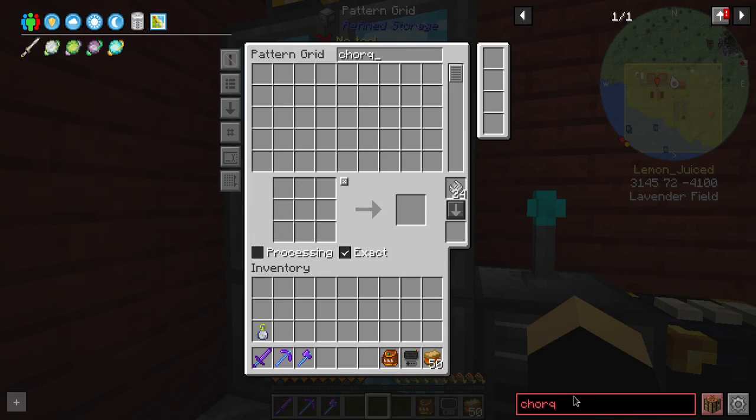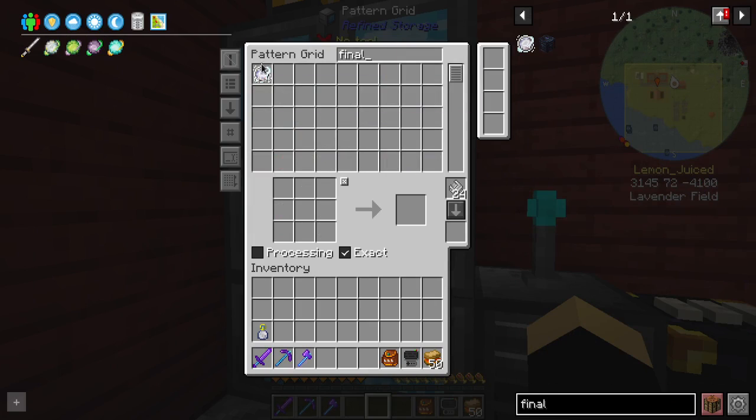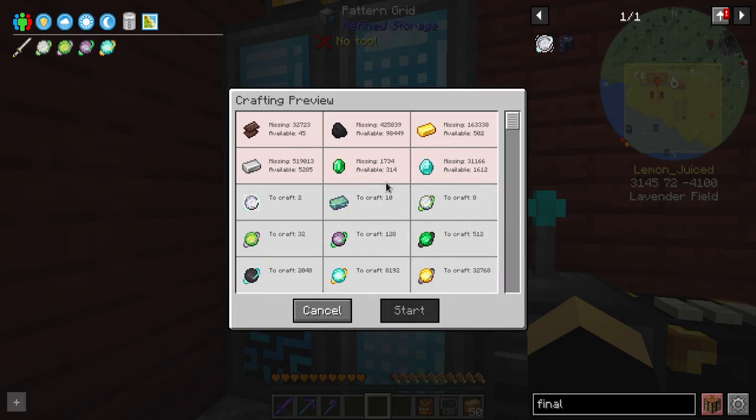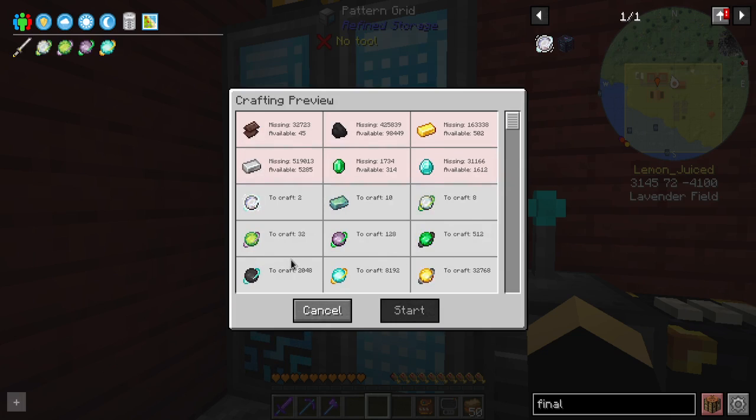So in theory, if we want to make two of these final Opinion cores, it looks like we're missing a lot of these resources. Emerald might not be the hardest to get because we can trade with Villagers for it. But we're missing stuff on the low side — we're missing a lot of Iron, a lot of Netherite, a lot of Coal. If we have stuff on the high side that's actually pretty good, but if we're missing stuff on the low side, that's pretty bad.